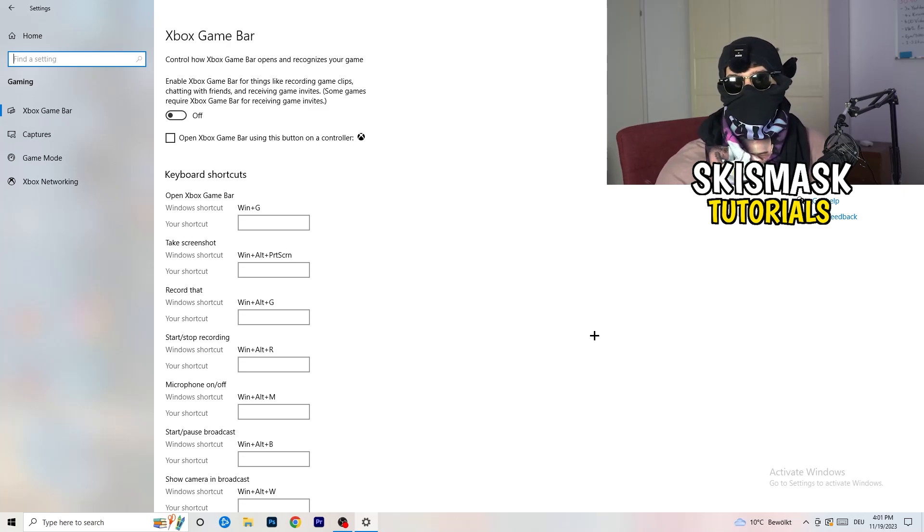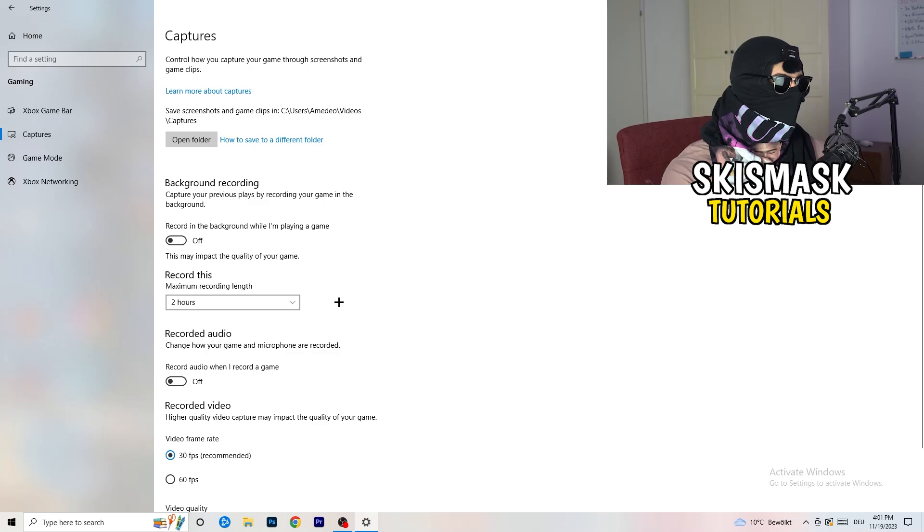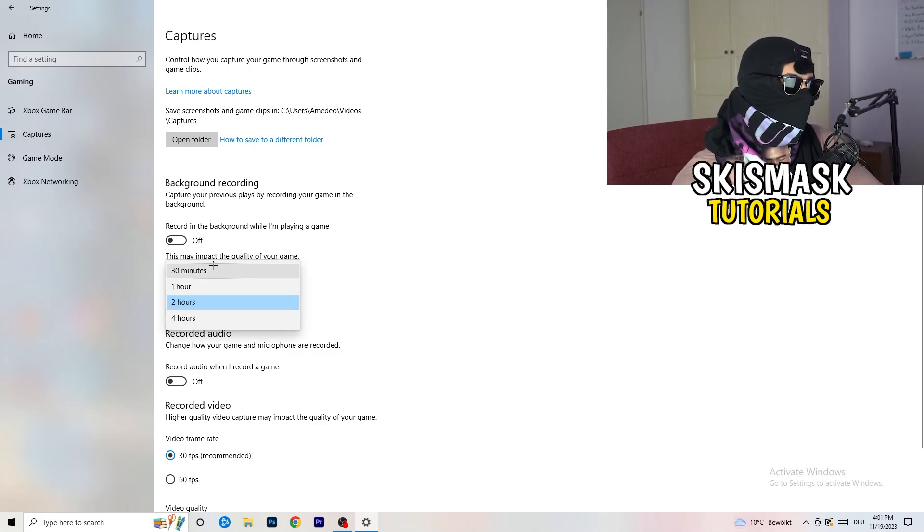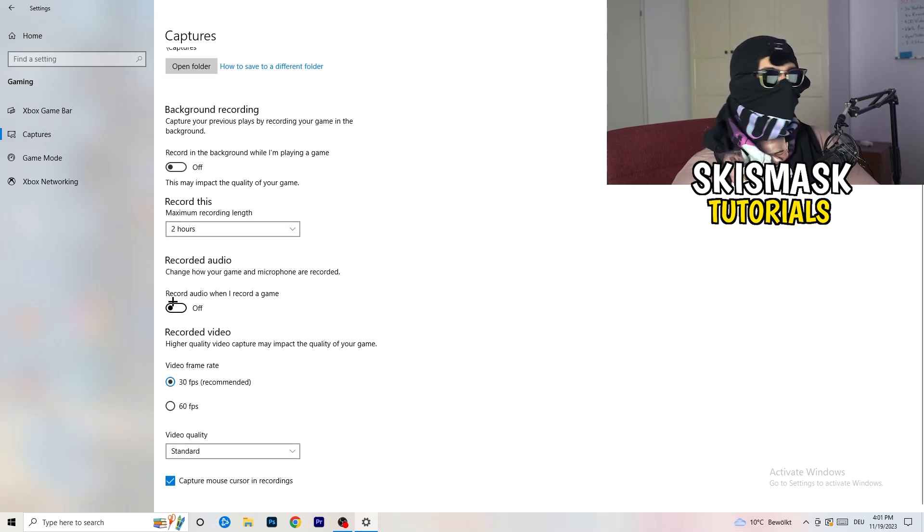Next, go to Captures on the left-hand side. Go to Background Recording and turn off 'Record in the background while I'm playing a game.' If you want to record something, use OBS — Open Broadcaster Studio — which is made for recording games, not Windows. Also turn off audio recording in the background. Just turn this off; it will help you a lot.